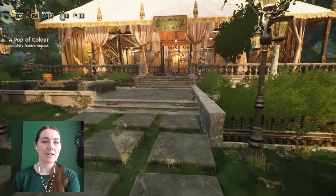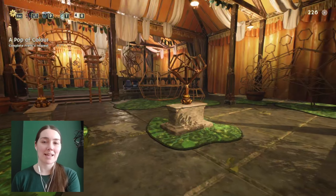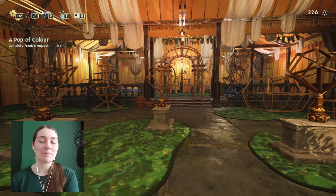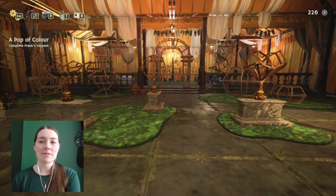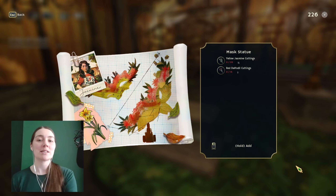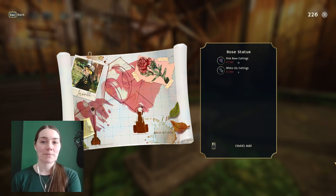Somebody on a previous video asked about the wire frames that I filled last time. That is over here in the pavilion and I haven't done anything with this. When I was getting back to the previous point in the game, I haven't even been in here. I unlocked it because that's part of the plot, part of the story, but I haven't come back or collected any of the flowers. To be honest, I haven't even looked at what I needed.